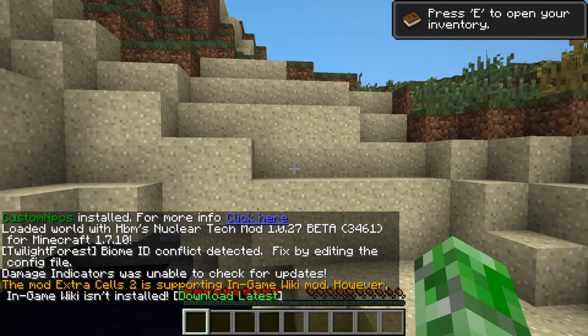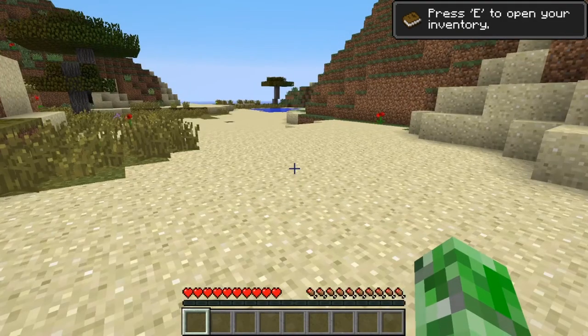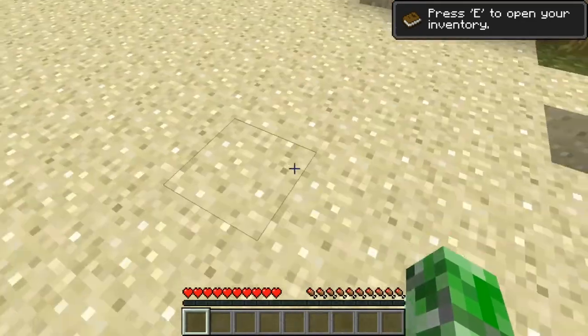So we're in the game. And the first thing we see is regular world generation. Now ignore what the message said. Don't even say anything about it. It's pretty insane. All right. I can explain about those — they've been added in the update.